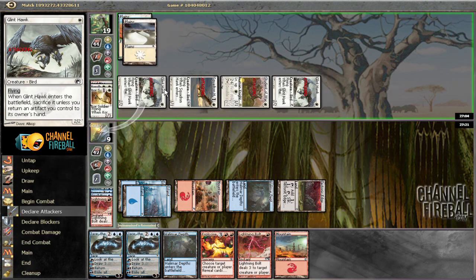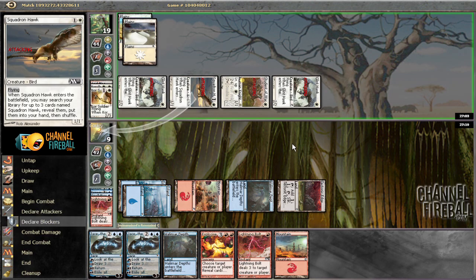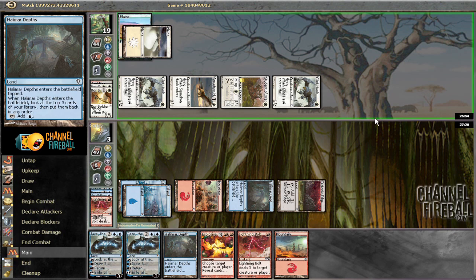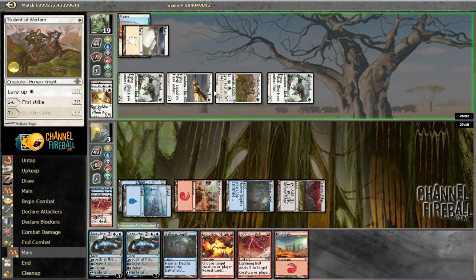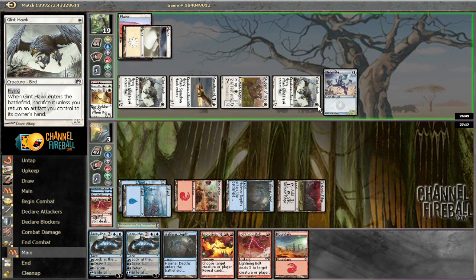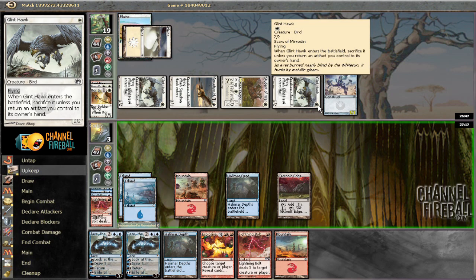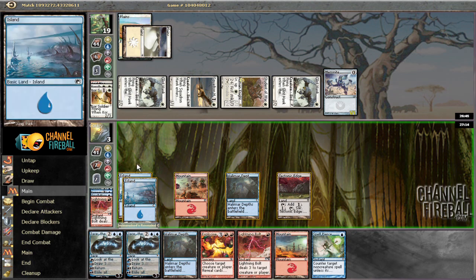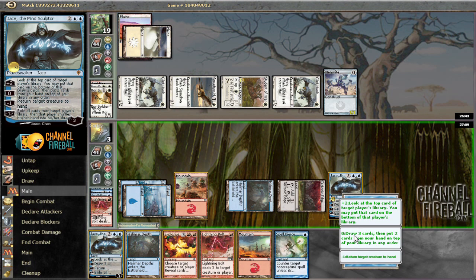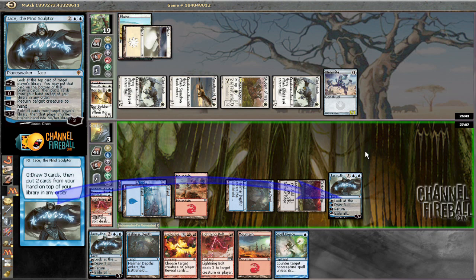We take four, five, six - we go to three. I guess we could hope he doesn't level at all and then Jace into a Pyroclasm. Seems difficult no matter what. He's definitely leveling, so if I bolt that we're still taking five. I pretty much have to rip Pyroclasm here - that did not happen. Drawing dead unless he attacks Jace, so I'm going to Brainstorm. Saw a lot of cards - kind of sucks we didn't get our Pyroclasm. There's another bolt.